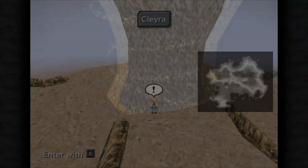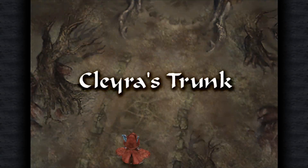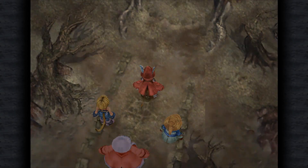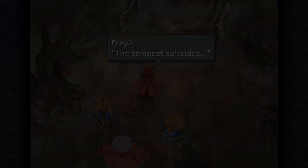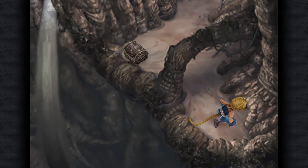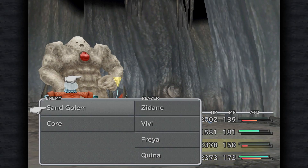As you pass through the sandstorm, your party comments on how it appears to be weakening. Before this point, you could approach the tree, but the sandstorm stops you from entering, so you'll already have seen the location before now if you've spent time exploring. As you traverse your way up Clara's trunk, you see the relationship the sandstorm has with the tree. There are levers which change how sand flows, quicksand you have to avoid being consumed by, and even an enemy made entirely of sand, the Sand Golem.